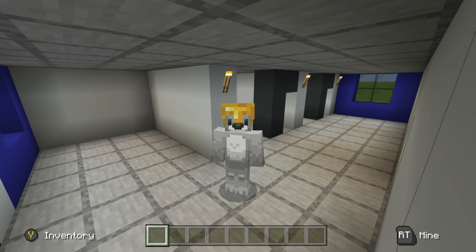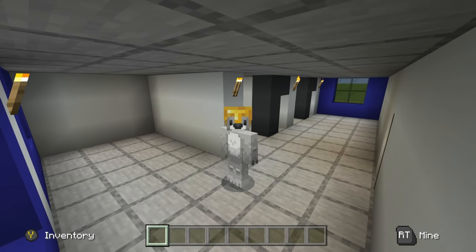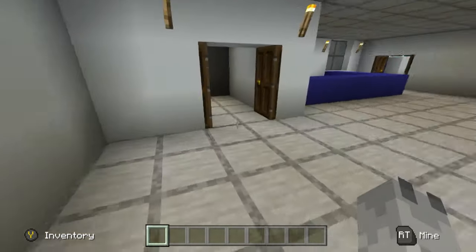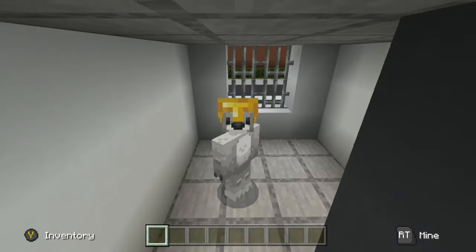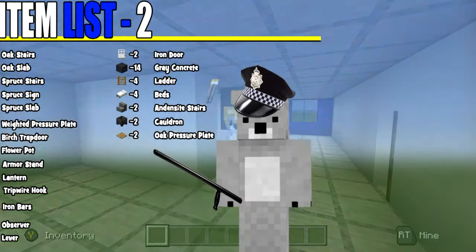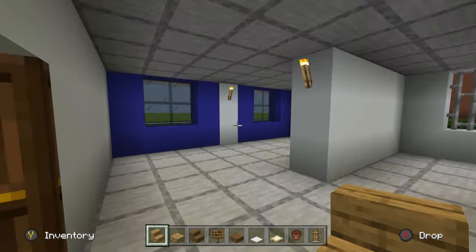Now that we have the whole foundation laid out, we're going to begin work on individual rooms. The first room is the jail room — directly to your left as you walk into the police station, where we made those cells earlier. Here are all of the materials you're going to need to make the jail room — please make sure you have access to all of them and enough of them.